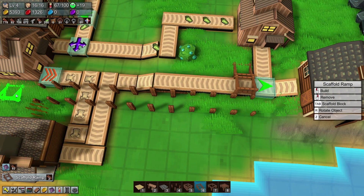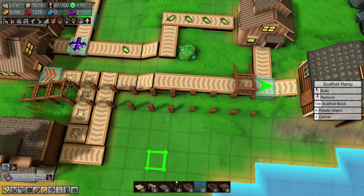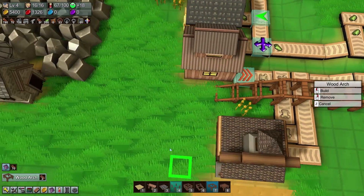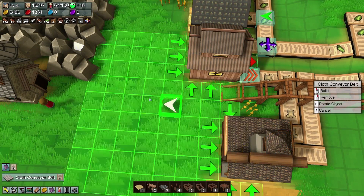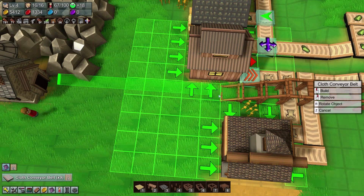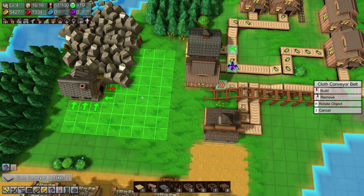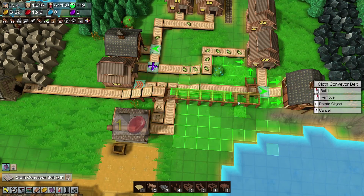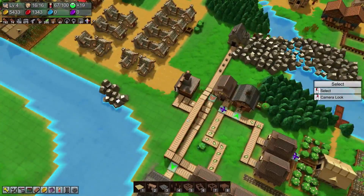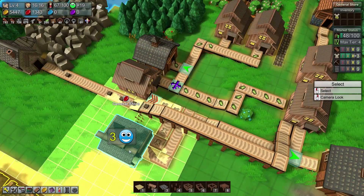One, two, and then up we go — and over all of these. That isn't too bad. Now we just need the cloth conveyors. We'll kind of get in the way of people walking around that side but hopefully that's okay. That should take care of all of that — cloth conveyors being stored automatically.